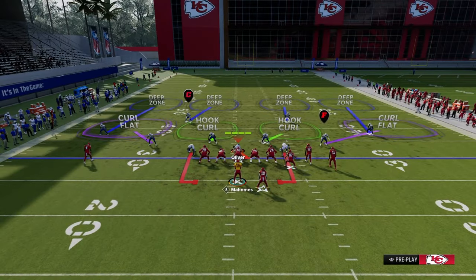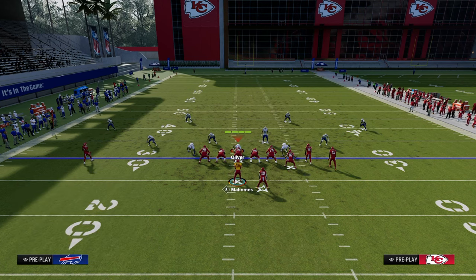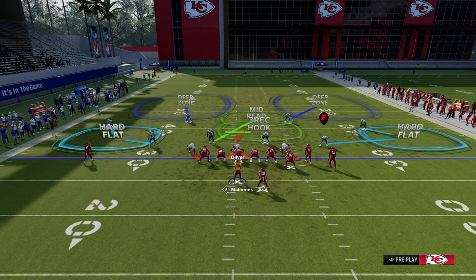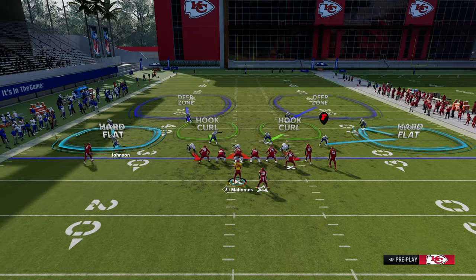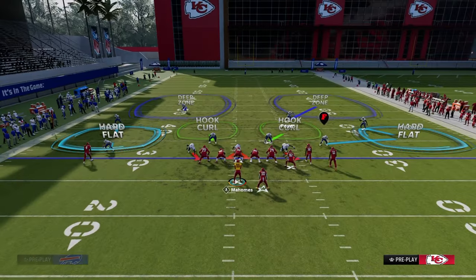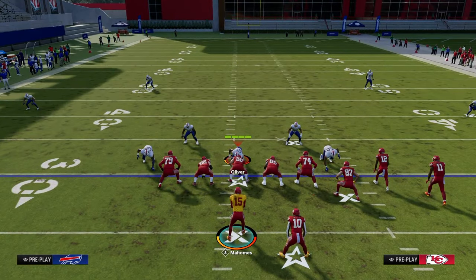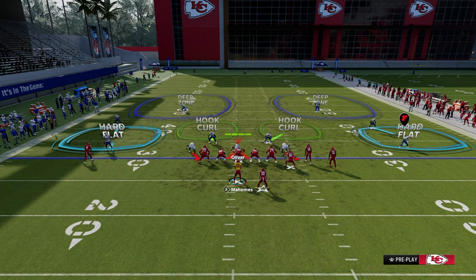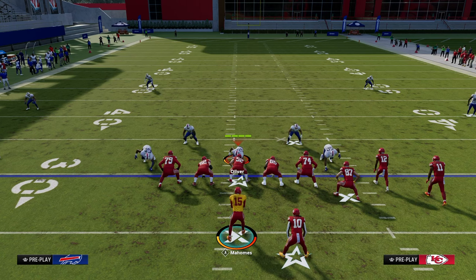What this ultimately does is people will start doing what's called double flatting on both sides, or double Mabel coverage. This places a low flat defender, an intermediate flat defender, and a half defender on each side. If we look at where the vulnerabilities in the defense are — they're basically from numbers to numbers. A good route combination to attack numbers to numbers is what I call a seams concept or a stick concept; either one will be effective.